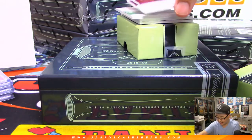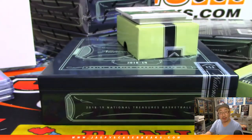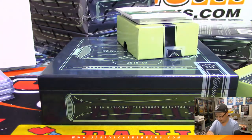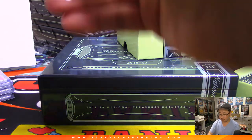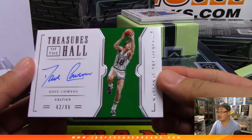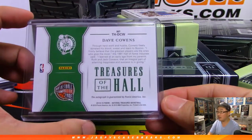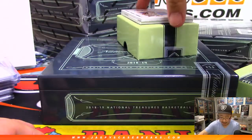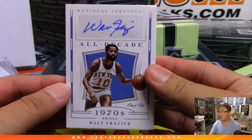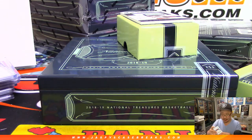Yanti Martin for the Heat. Miami Heat, Arthur Hackett with the Heat. And Treasures of the Hall, Dave Coens, 62 out of 99 for the Celtics — Anthony P. And a one-of-one all-decade from the 1970s — old Walt Frazier.